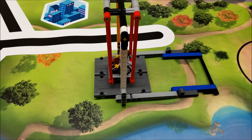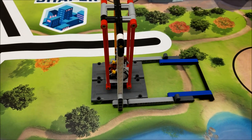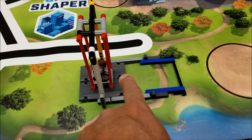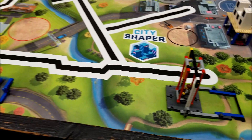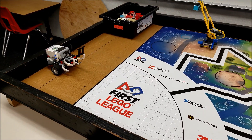So you can actually, from the front, release her if you just lift it up. This support will actually fall because she's the one that's holding it up. So if we release her, then this thing actually will fall. So there we go — there's the swing, mission seven, for 20 points.